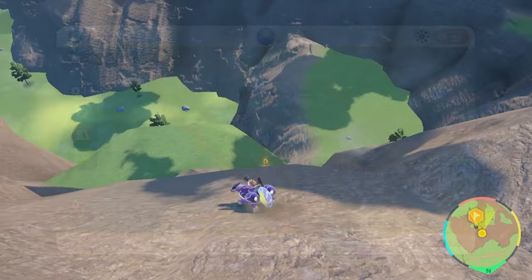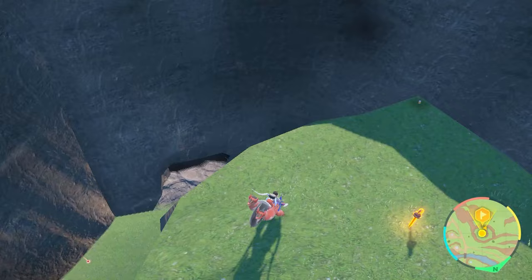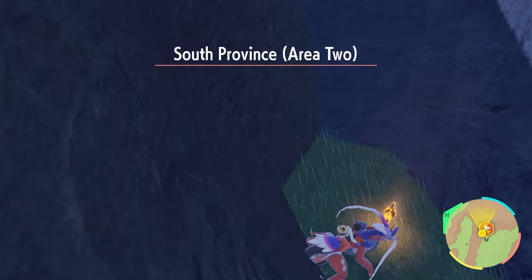In the same area, head to the surface and climb the mountain overlooking the northern pass. On its east side is yellow stake number three, stuck into a ledge. From the nearby Pokémon Center, head southeast and down the mountain — halfway down is an outcropping with stake number four. Southeast of the turbines, near where you encounter the Bombirdier Titan, is a circular pit with a pillar in the center — stake number five is stuck into that pillar.